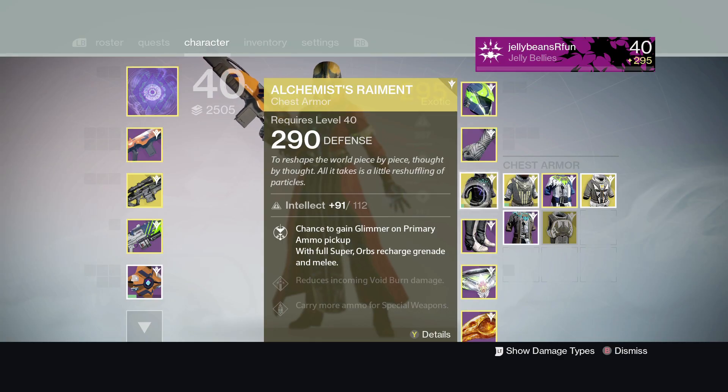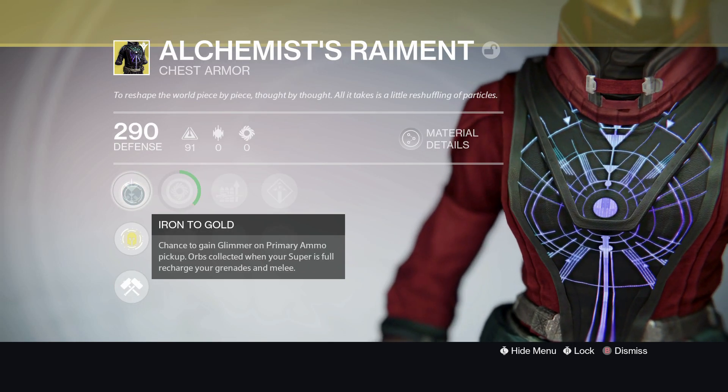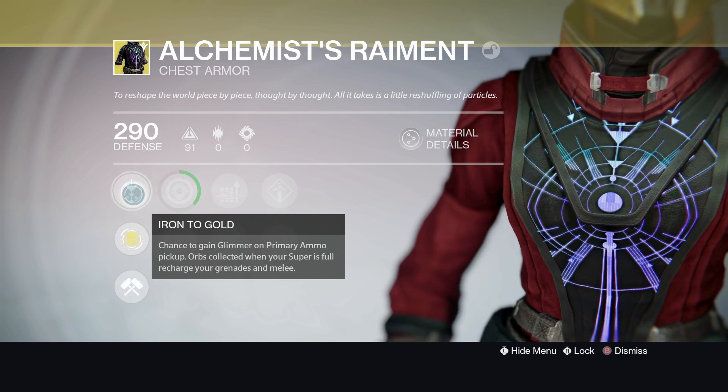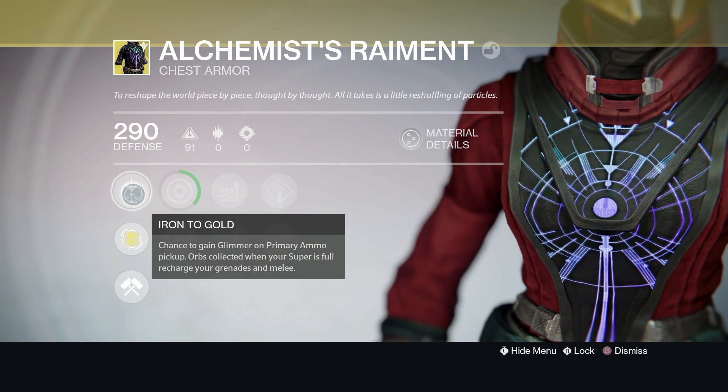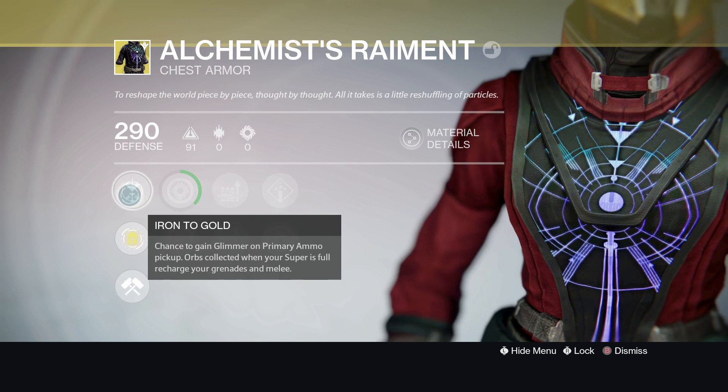What's up guys, Jelly Beans Are Fun here from Streamer House. I'm going over a new Year 2 exotic chest piece for Warlock — it's called the Alchemist Raiment. This is actually a neat chest piece. The key perk is 'Iron to Gold': a chance to gain glimmer on primary ammo pickup, and orbs collected when your super is full recharge your grenades and melee.